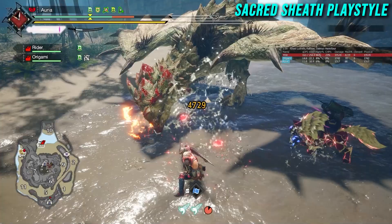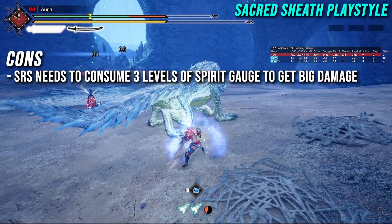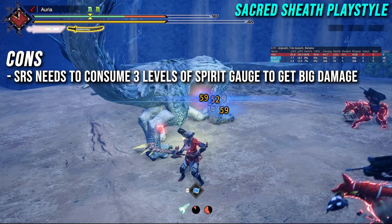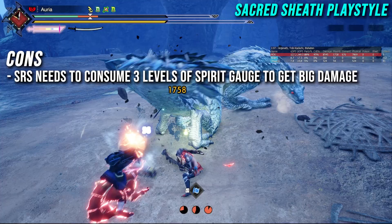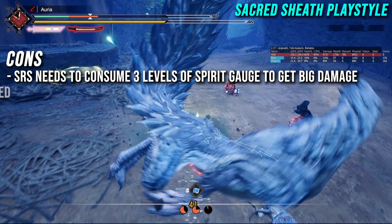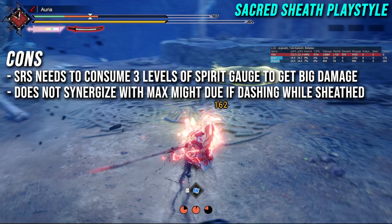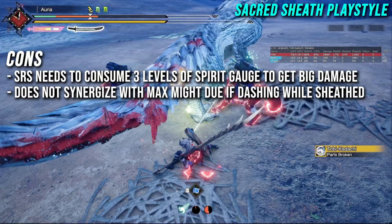Looking at the cons for the Sacred Sheath playstyle: the Spirit Release Slash needs to consume all three levels of your Spirit Gauge bar to get its big damage, meaning it takes longer because you have to wait for it to consume through those levels. Also, if you whiff the final hit of your Spirit Release attack, you're missing out on a significant portion of your damage — very similar to missing your True Charge Slash with Greatsword, so there's a huge focus on hitting your combo. It also does not synergize well with Maximum Might because dashing while in the sheathing stance consumes a lot of stamina, so when you perform your Spirit Release Slash you often won't have full stamina.